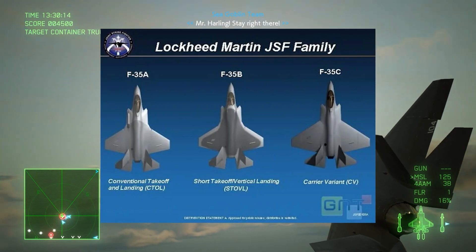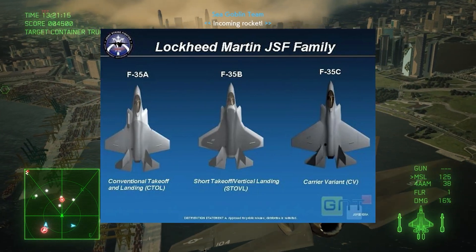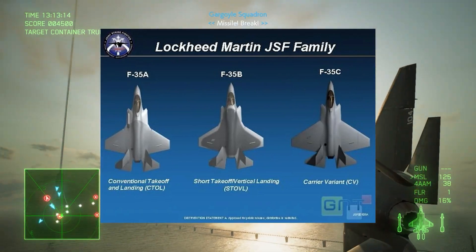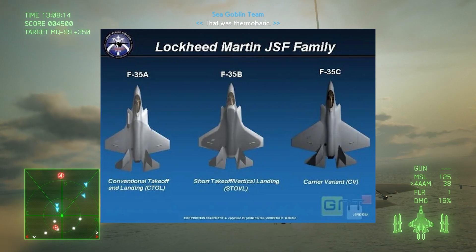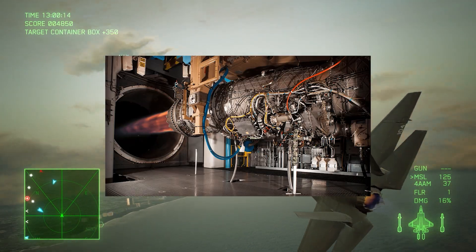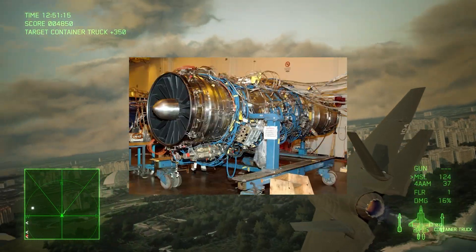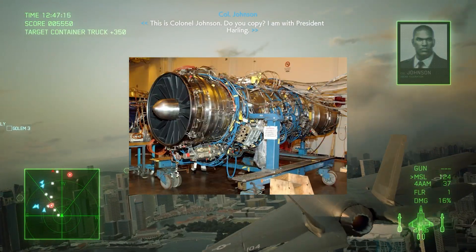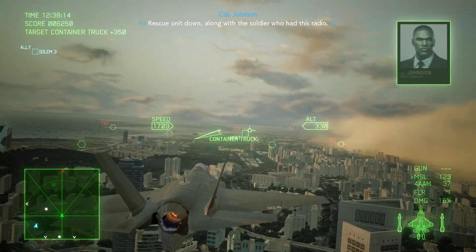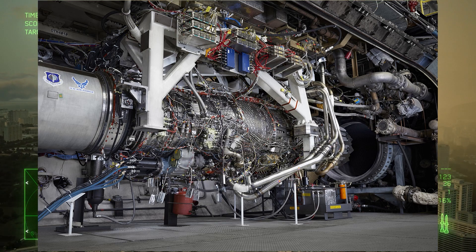The F-35B is a short take-off but vertical landing variant that utilizes a lift fan behind the cockpit. As a result, it carries less fuel and limits itself to 7 Gs. The F-35C accommodates a larger wing, is a catapult-assisted take-off and barrier-assisted recovery aircraft, and uses a stronger twin-wheel landing gear. The F-35 is powered by a single F-135 engine, derived from the F-119 used by the F-22 but optimized for subsonic thrust and fuel efficiency. An alternative engine, the F-136 — a joint project between General Electric, Allison, and Rolls-Royce — was proposed but never put into production. Later F-35s will undergo new engine upgrades with the XA-100 and XA-101.